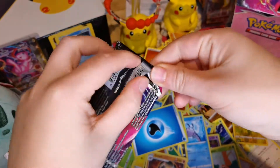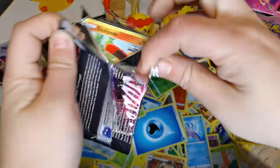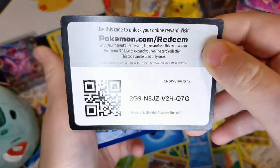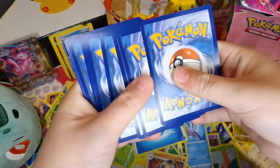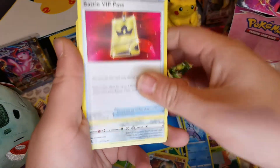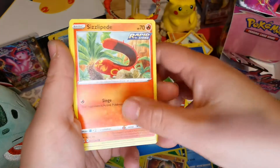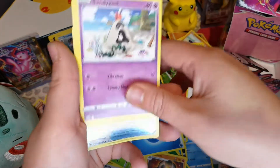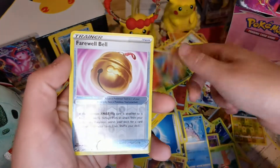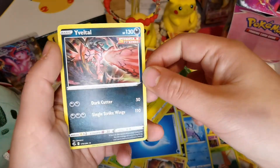Oh, two left! Two more chances to get a good pull - we can do it! Dark Energy, Battle VIP Pass, Tokomararu, Schoolboy, Stufful, Sandygast, Palpitoad, Vulpix, Farewell Bell, Reverse Holo, and Yveltal.